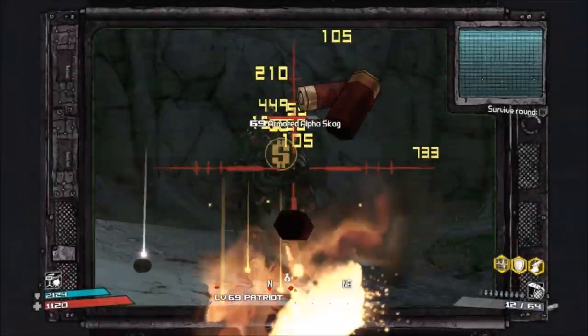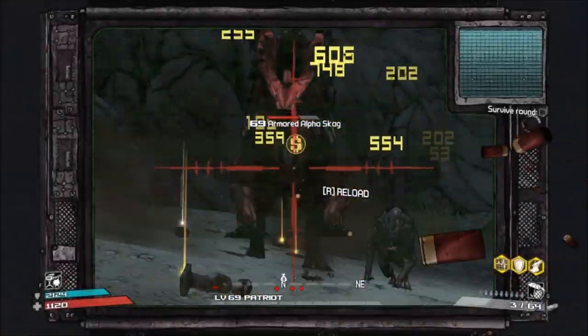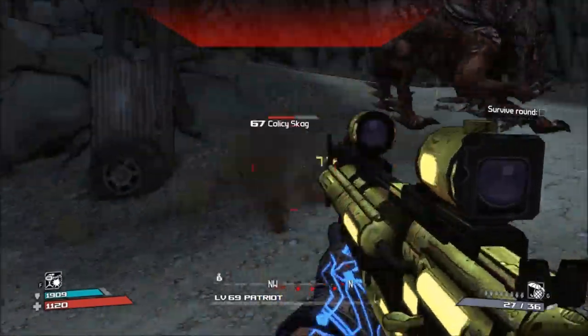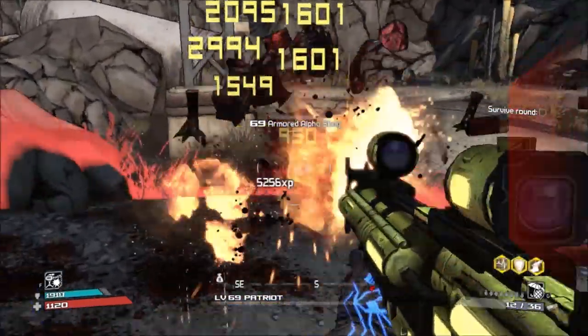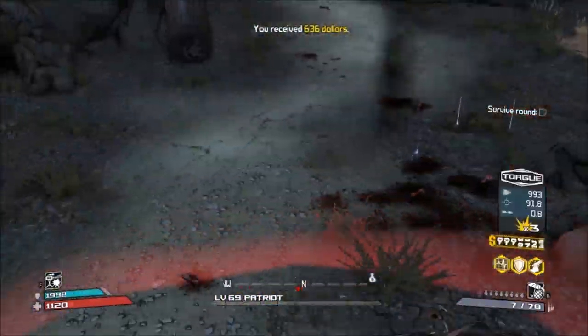Hello everybody, handsome jackboy here bringing you guys the 7th episode of my Borderlands Enemies Guide. In today's episode we're continuing on with the Skaggs, but the particular Skagg we're talking about is the Alpha Skagg.